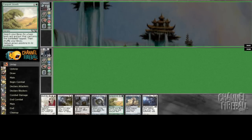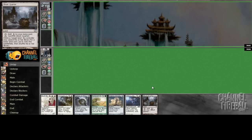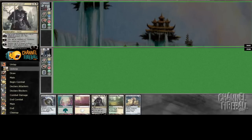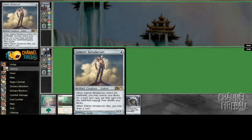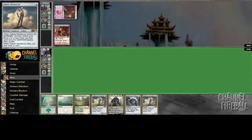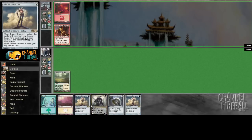All right, back for round two. This is actually very close to being a keep — if we draw any land in two draw steps we're pretty good to go, and this hand just beats a lot of decks. I'm gonna mulligan it just because our deck's very good, but I like that hand. This new hand is better to be fair — we have turn three Sorin or Solemn, the huntmaster of our deck.